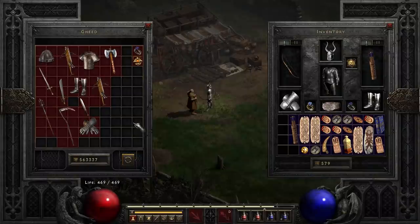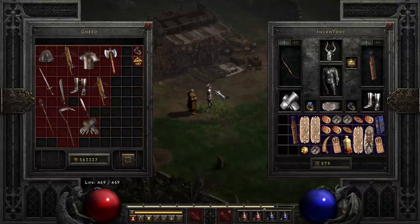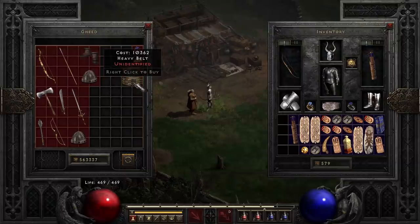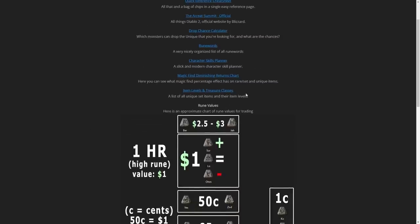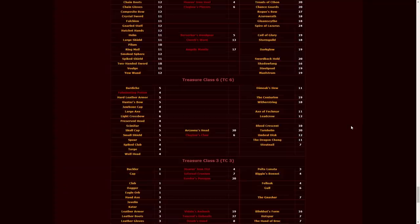I think this formula is especially effective for gambling up something like the gold dagger because it's so low level, but you could also potentially gamble up something like Mage Fist — you just look for the base item type and try to be around the right level for it. With a level 39 character, which is right around optimal, Mage Fist costs about 12,000 to gamble — fairly reasonable. You could also gamble for something like Gold Wrap; the heavy belt is around 10,000 to gamble. I'll link this page on d2links.net where I put everything useful, so you can reference which unique item you're looking for and see if it's a viable cheap gambling option.